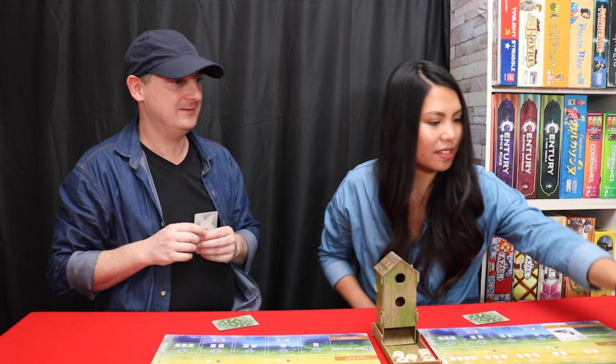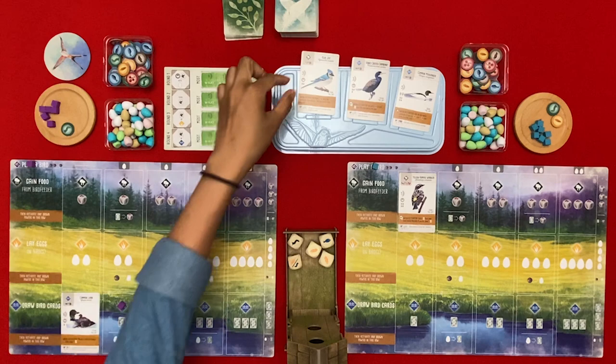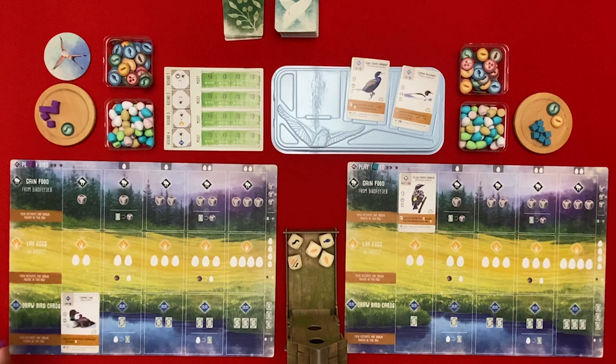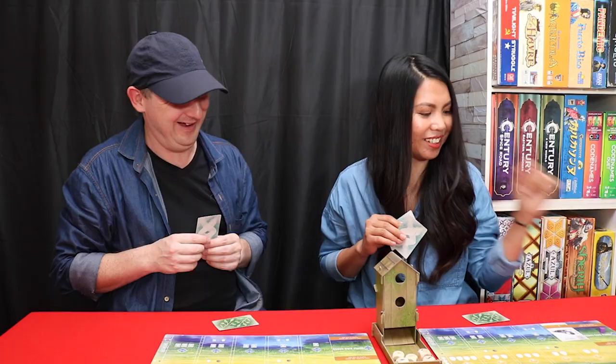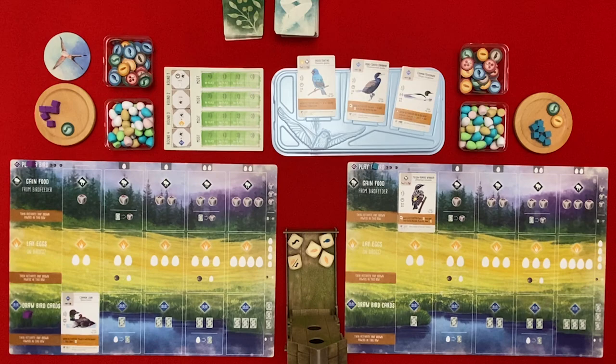My next action - I will draw a card. I'm going to draw the Blue Jay and I choose not to activate it because you'll have benefit out of that. Let me put another card here. An Indigo Bunting - when activated, gain an invertebrate or a seed from the bird feeder if available.